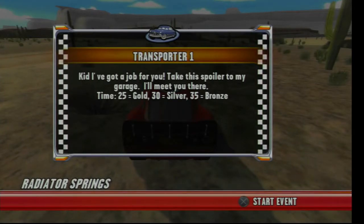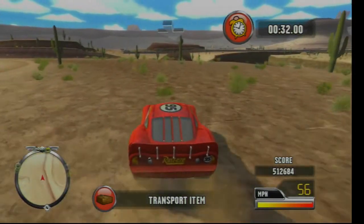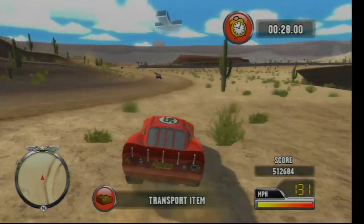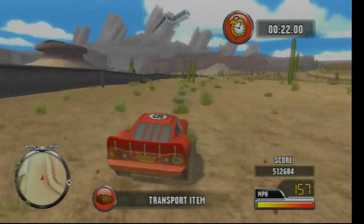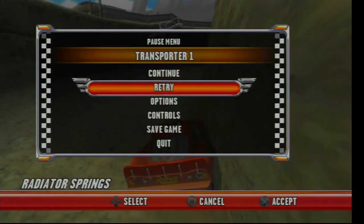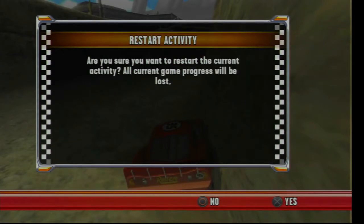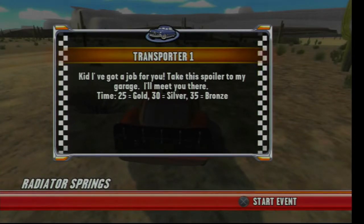We need 25 seconds for a gold, 30 seconds for a silver, and 35 seconds for a bronze. So we basically need to transport the spoiler over to Dock's garage in less than... I think... oh, this is not going to work. We need to do a delivery of what is called a spoiler over to Dock's garage, and I've already mentioned the time structure.